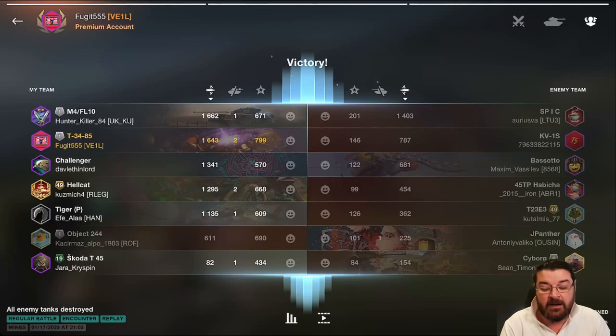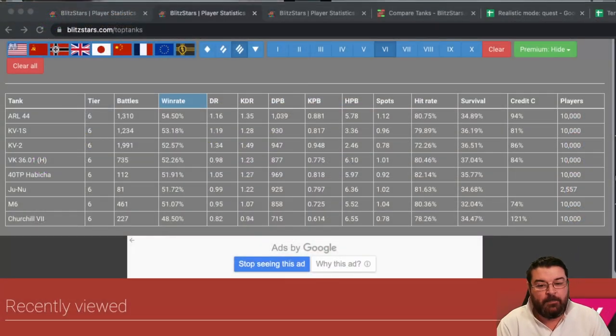So we've done the light and the medium — what about the best heavy in tier six? Back in Blitz Stars, the best tier six heavy tank in the tech tree is the ARL 44, the French tier six heavy. It's not the most played — that belongs to the KV-2 unsurprisingly — but the ARL 44 with 1,310 battles has almost a 55 percent win rate at 54.50. Damage per battle is the best at just over 1,000, hit rate 80.75, survival 34 percent, credit coefficient 94.